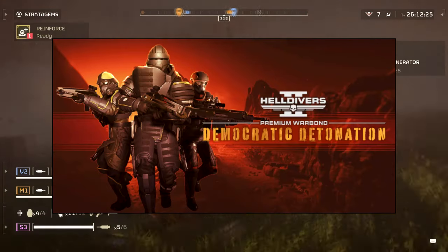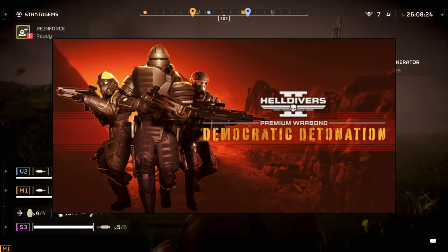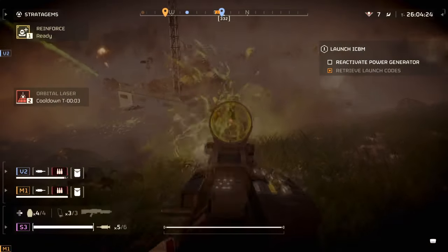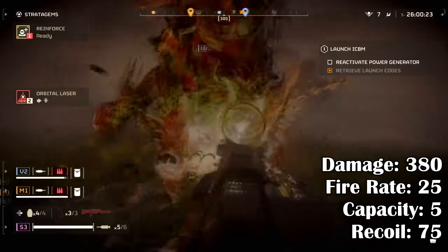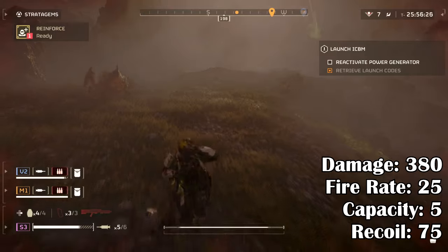To get this weapon you first need the Democratic Detonation Warbond for 1000 Supercredits, then 60 medals to unlock it. In terms of stats: damage 380, fire rate 25, capacity 5, recoil 75.